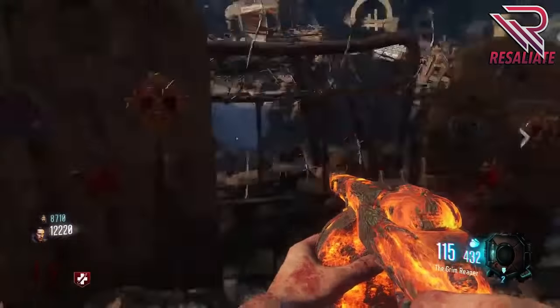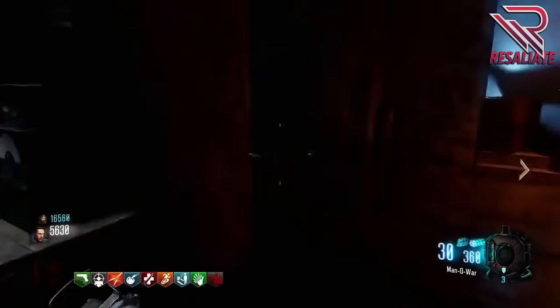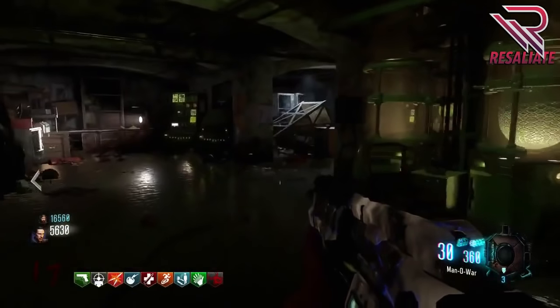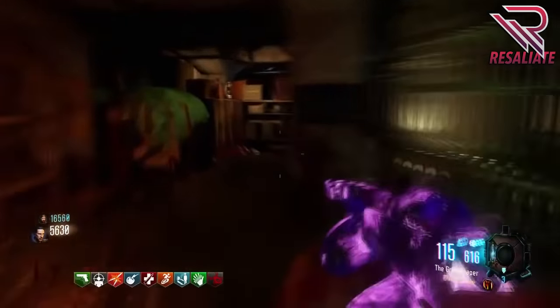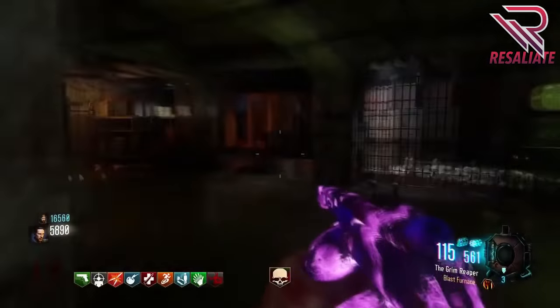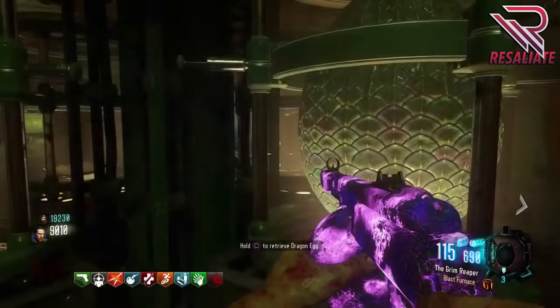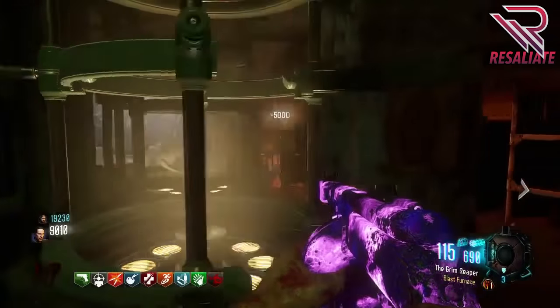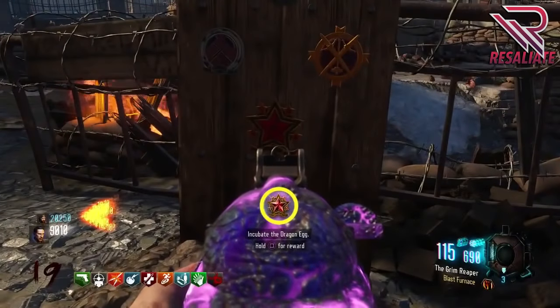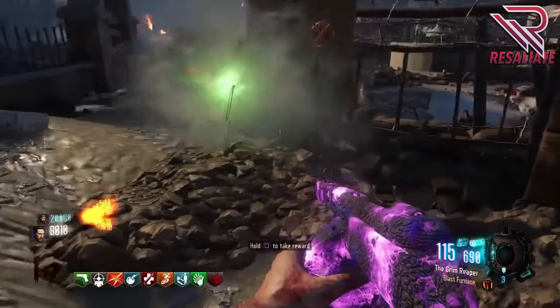The last challenge is to incubate the dragon egg. Take the dragon egg back to the sewer at Pack-a-Punch, place it in the incubation chamber, and wait one round fighting zombies in that area. Once the round is done, the dragon egg will be completed. Take the dragon egg back to the pedestal where you found your challenges, hold the action button, and you'll receive your dragon iron fist.